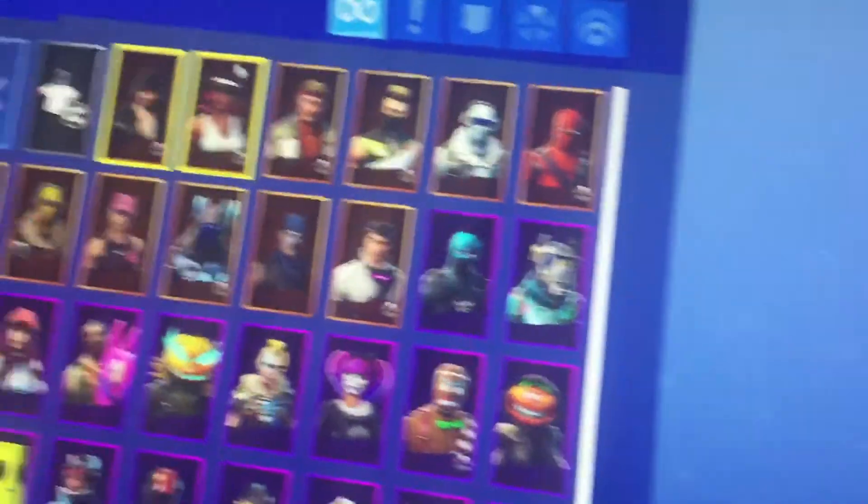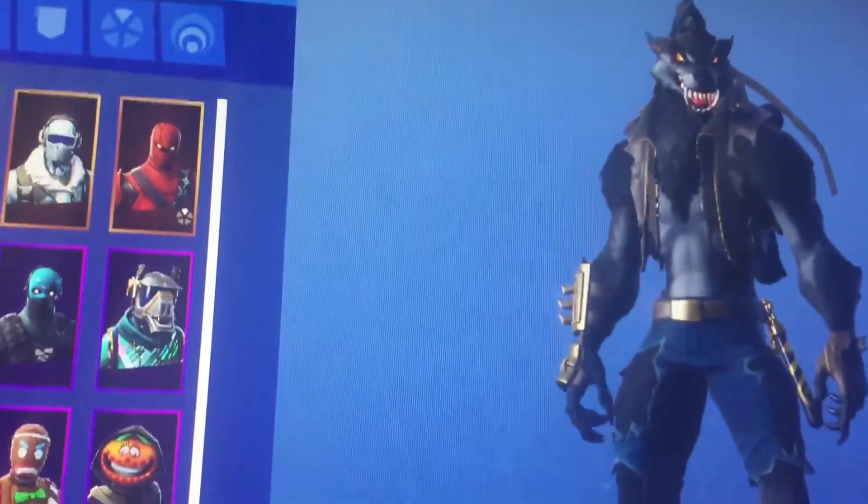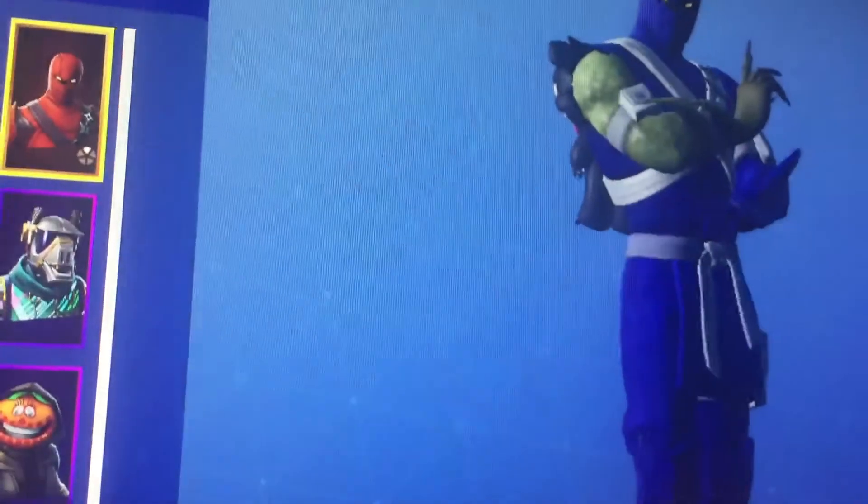Hey guys, this is my budget locker tool. So we got Blackheart, Calamity maxed, Dier maxed. This is maxed, I just kept it on this because it looks cool. Frostbite, Hybrid.